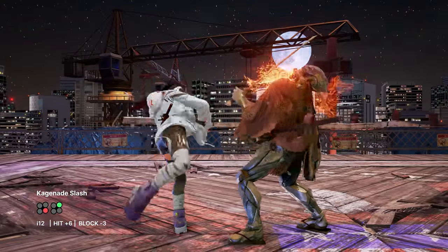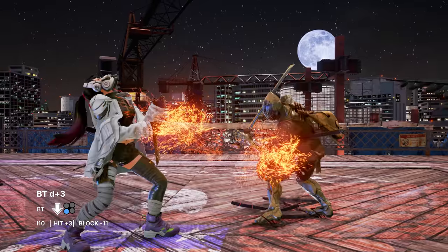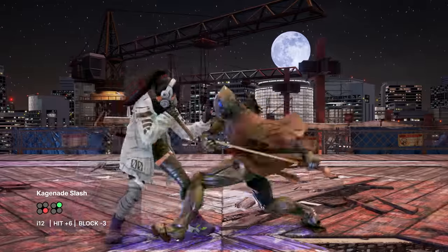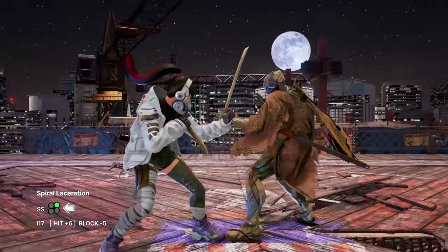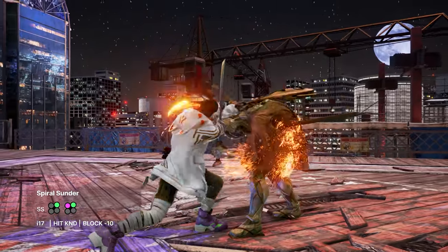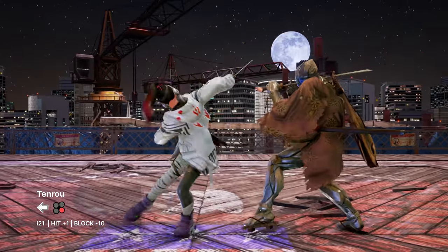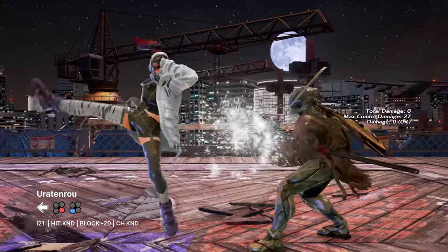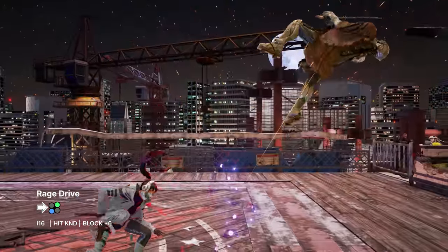Kagenade Slash is a fast jailing natural high string that leads to similar mix-ups, though it has one more frame of recovery on block, so backturned d3 will now trade with generic df1s. It's unwieldy to use from a sidestep due to Willow the Wisp, but if stepping into the background, you can tap down to access it. Spiral Laceration is a mid access from sidestep — the frames aren't very airtight on block, but it can be covered by Spiral Sunder to catch challengers. Tenro works similarly without needing to sidestep, but Ura Tenro is launch punishable on block; neutral guarding will decrease the pushback for a more consistent punish. On counter-hit, you're granted a free kunai or rage drive for a rather cool-looking combo.